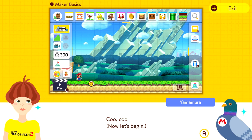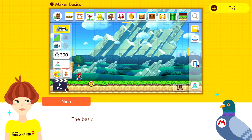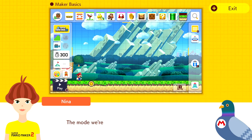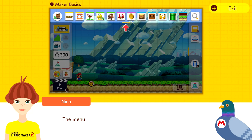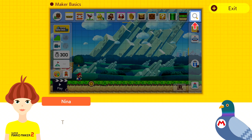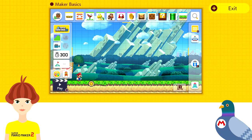This is the basics on how to create levels, so if you don't know either, we can learn together. In this introductory lesson, we'll cover the basics of making courses — the basics are really important, so pay close attention. The mode we're in right now is called Course Maker. First, we'll explain how to place parts. Parts are the various elements you can place in a course. The menu that runs along the top of the screen is called the Palette.